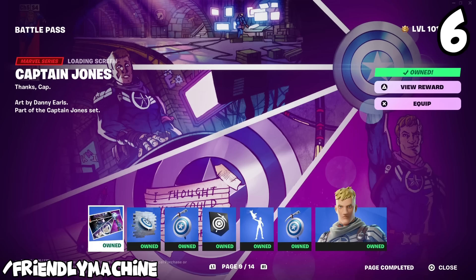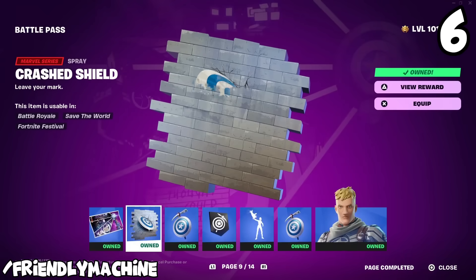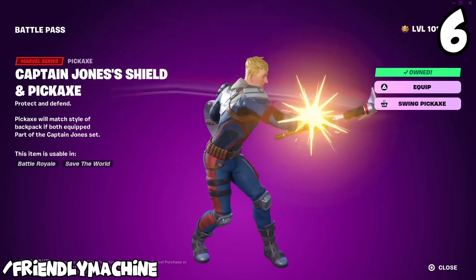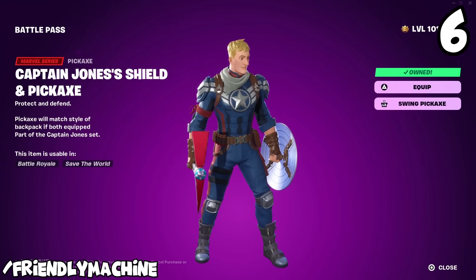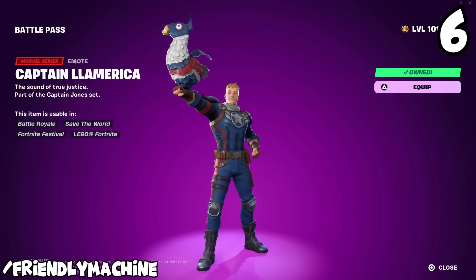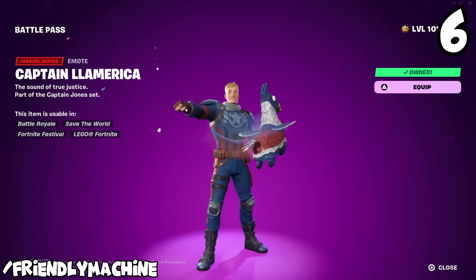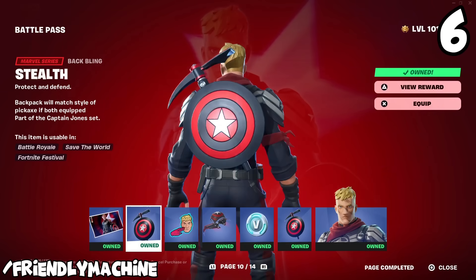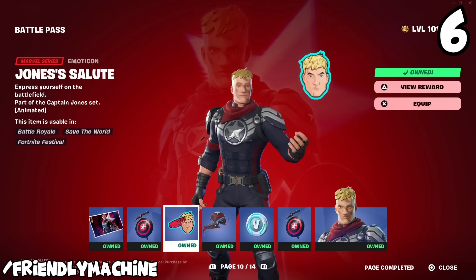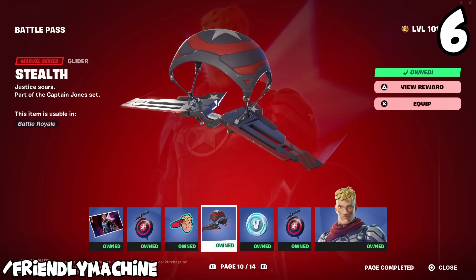At number six is Captain Jonesy, your tier 68 skin in the middle of the battle pass. I actually really like this skin. We already have a Captain America skin in the game, so they had to get creative — and I think they absolutely did. You get Captain America and Jonesy in one: a blue and red outfit version, and also a darker black and red version which looks really cool. I really like the idea of mixing original Fortnite skins with Marvel collaboration characters, and I hope they push it further in future seasons.